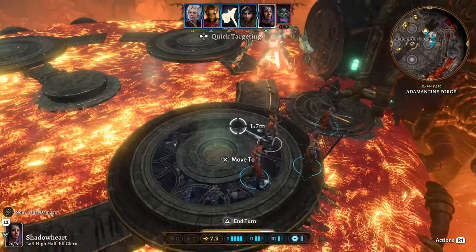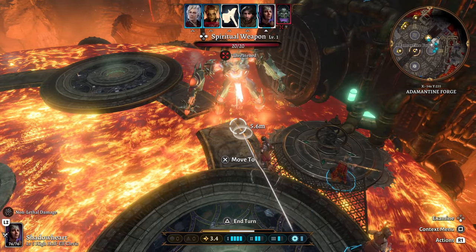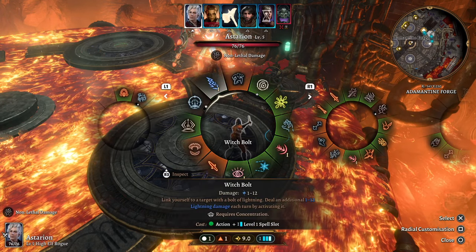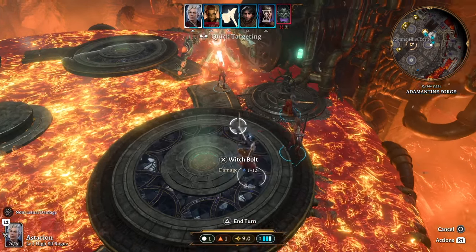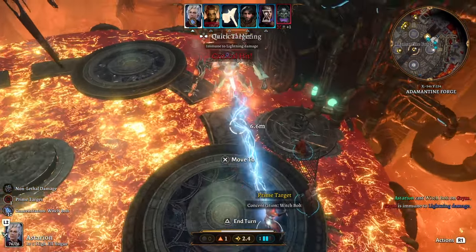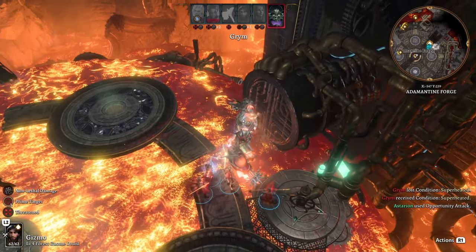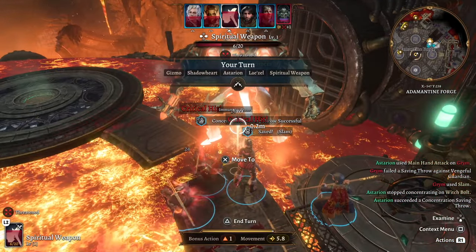From here, try to get into position and walk closer to Grim. You want to keep his feet in the lava, so try not to make him move around. If he does move, he'll take opportunity attack damage, which is also useful. I tried lightning damage here and it only did 10 damage, but it's a start. You're going to have to chip away at this boss — it's a pretty long, hard fight. He tried to walk away and all my characters got some critical hits on him, bringing him down to 175 HP.